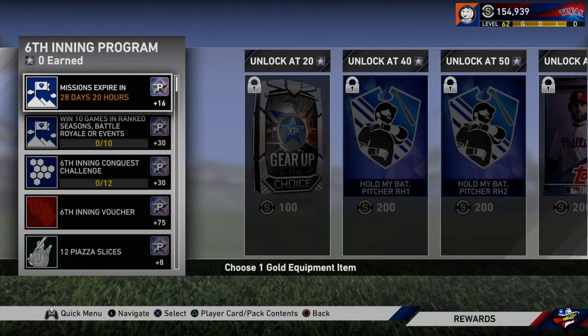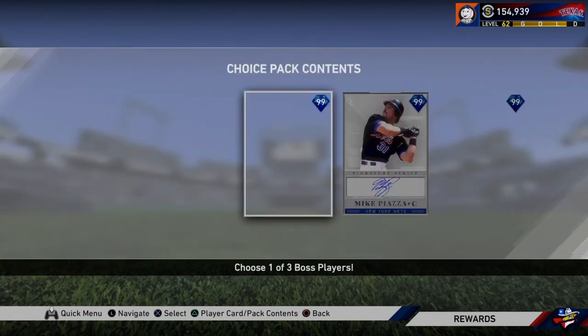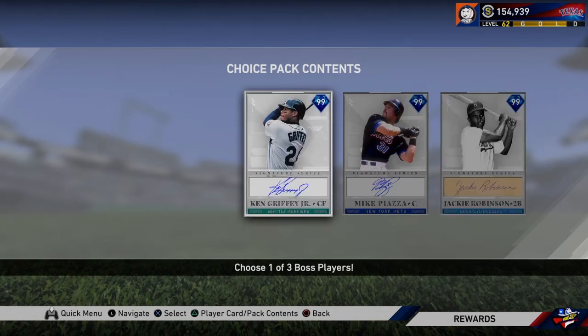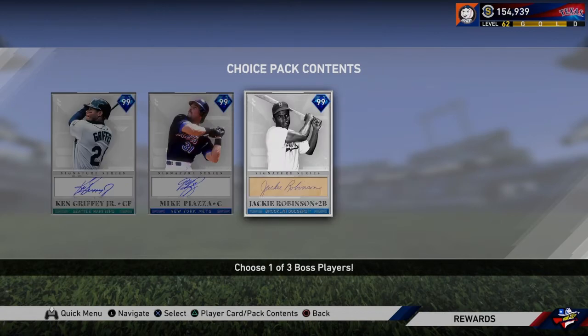We break down every single program, every single thing that comes into the game. Obviously, we want to see the bosses first, so as we open this pack, it is 99 overall Ken Griffey Jr., 99 overall Mike Piazza, and 99 overall Jackie Robinson.